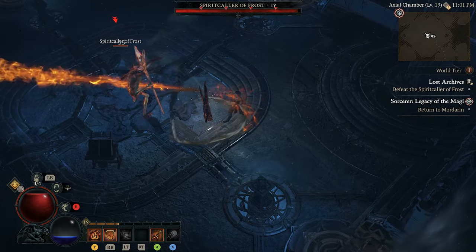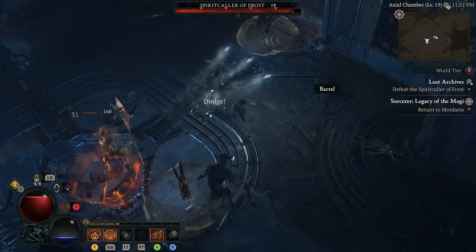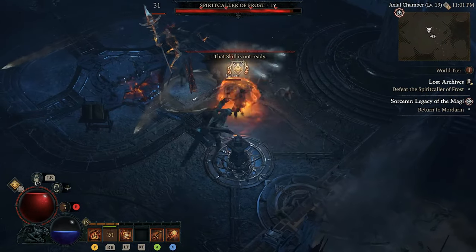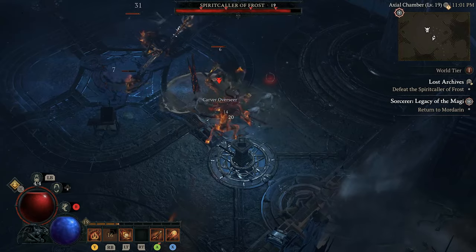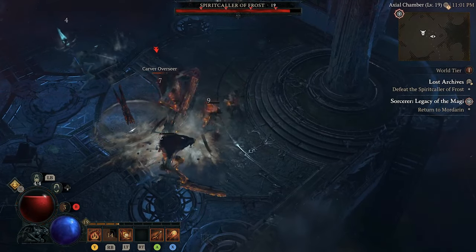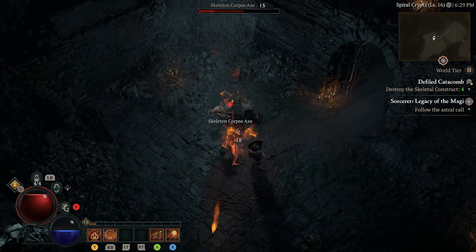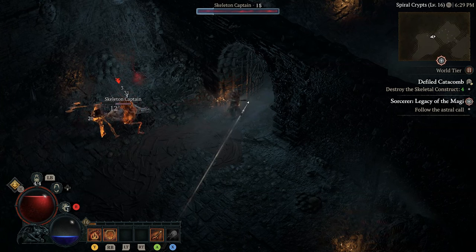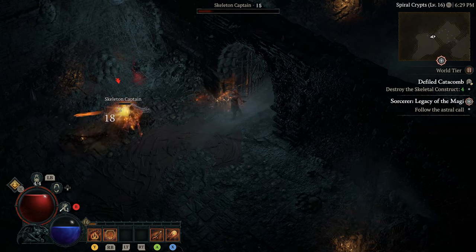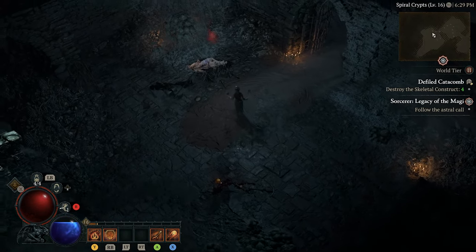It's important to keep in mind that there are quite a few variables when you're planning to use your Aspects to upgrade gear. Most Aspects are usually tied to a certain type of gear, such as amulet or gloves. Aspects that you've extracted from gear can only be used once, which means you need to be very careful when you apply them to another item. If it's a particularly strong Aspect for your build, it's probably worth holding onto it until you get better gear, because you can't extract an Aspect more than once.